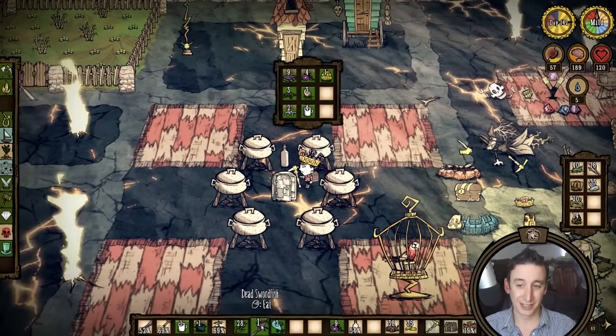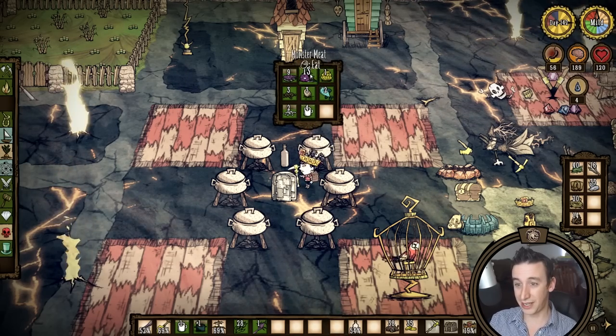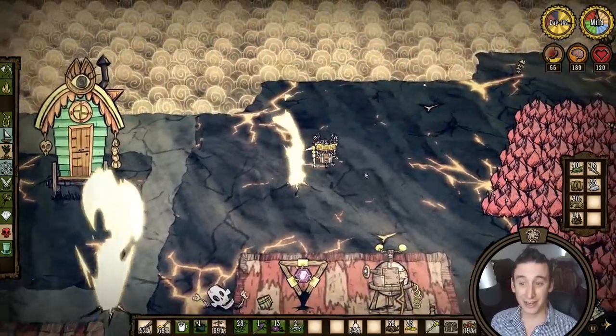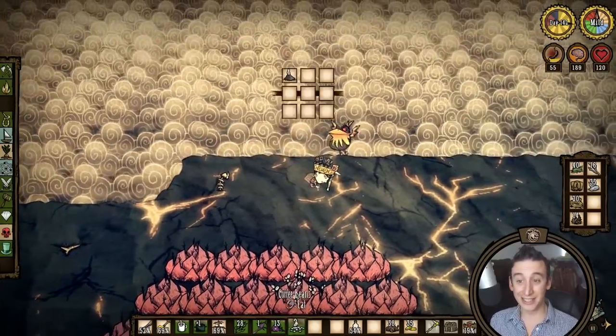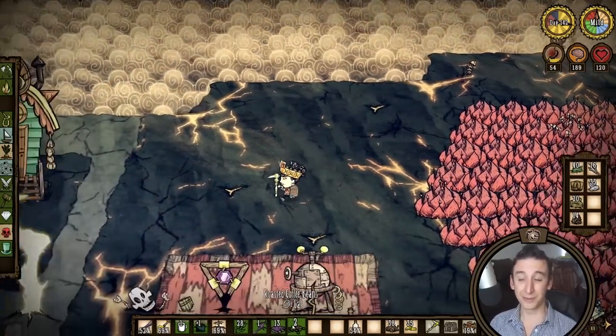This got me interested specifically with Shipwrecked. I started a new run over on Twitch and I'm trying out a volcano base for the first time. And I've been learning that, believe it or not, the volcano can be one of the safest places to live in this DLC. I'm going to go over a few of the reasons why.